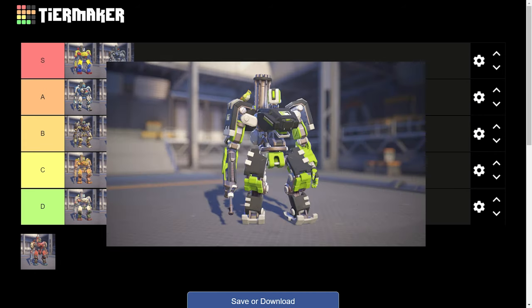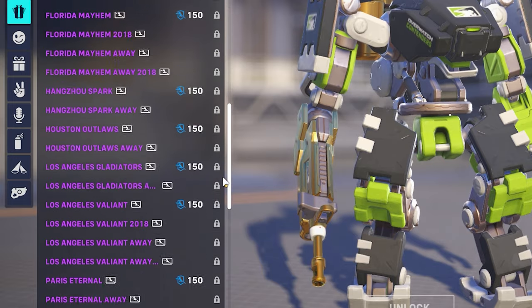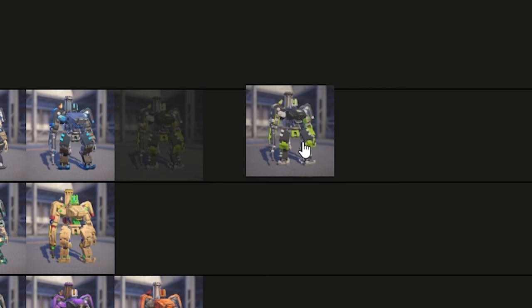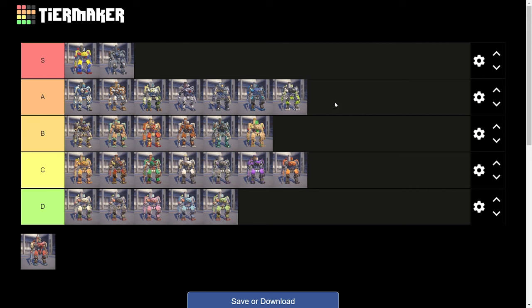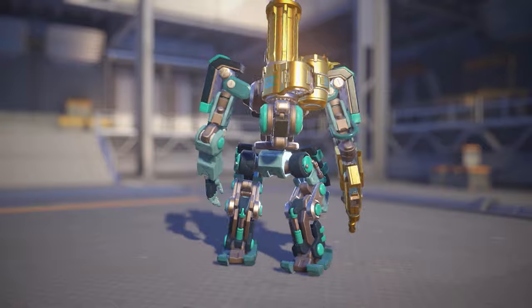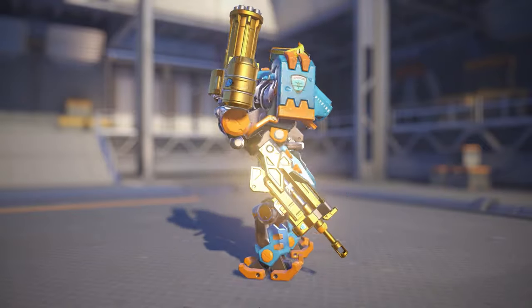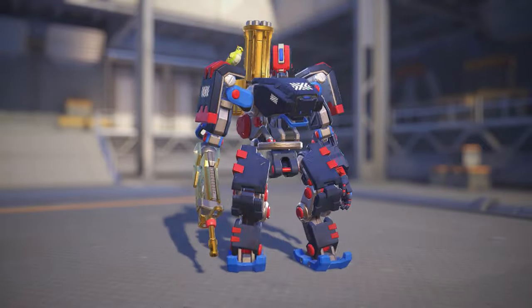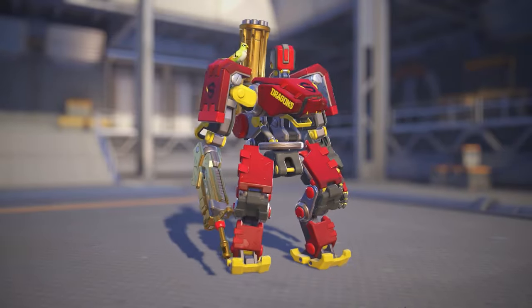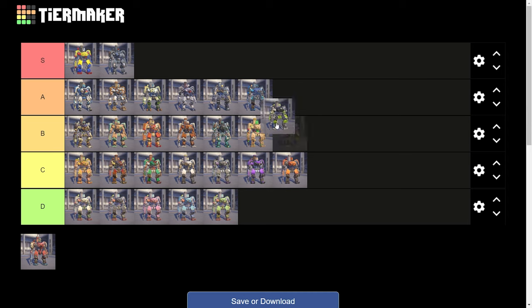Moving on, we got the Overwatch League skins. I didn't put every single one on here — obviously there are way too many — so I'm clumping them together. This one's the Contenders home team skin for Bastion, and I'm putting that in A tier. Back when Overwatch League was super hype, I would always buy a ton of Bastion OWL skins because they actually look really good on him. There's a lot of room on Bastion's model where the colors can shine and you can see them better than on other heroes.